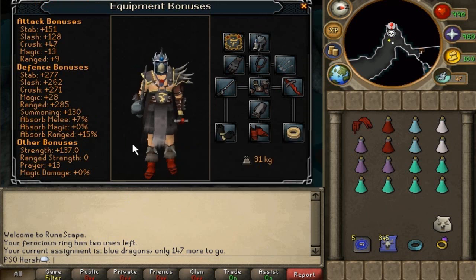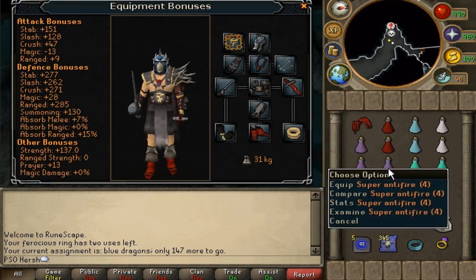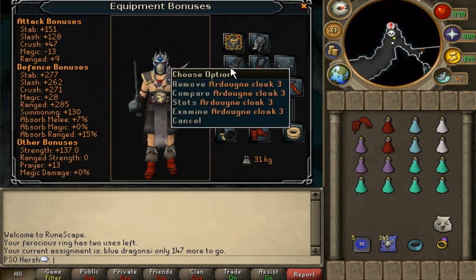It's totally up to personal preference, but I suggest melee because it definitely speeds up the task and you just want to get through each task as fast as you can. I was making each guide a power-slaying guide but I realized that's not realistic for everybody, especially right now since bonus experience weekend is coming up and overloads are harder to afford. If you have a dragon defender and not an anti-dragon fire shield, you definitely need super anti-fires or you will get destroyed.